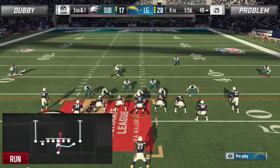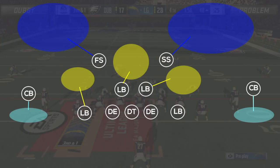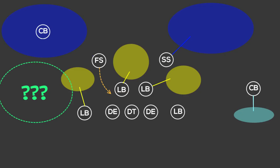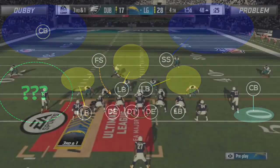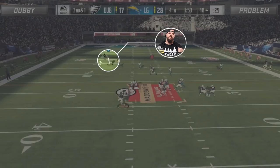One play later, in what would prove to be the game-sealing play, Problem lines up in the single back deuce close formation. Threatening a halfback wham, Dubby must respect the possibility of an interior run. In his efforts to clog the middle, he inverts his coverage on the left side of the field out of his cover 2 sink defense in order to allow himself to bring his free safety up into the box for additional run support. However, in doing so, he does not replace the vacant flat zone that was left behind by the cornerback dropping deep.